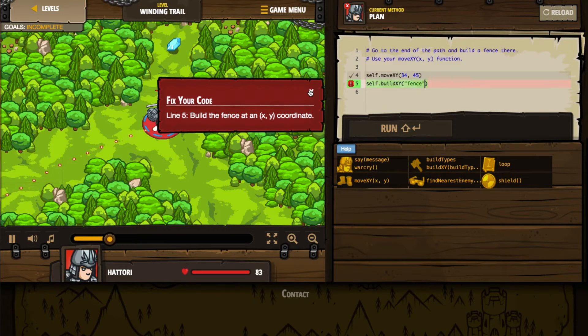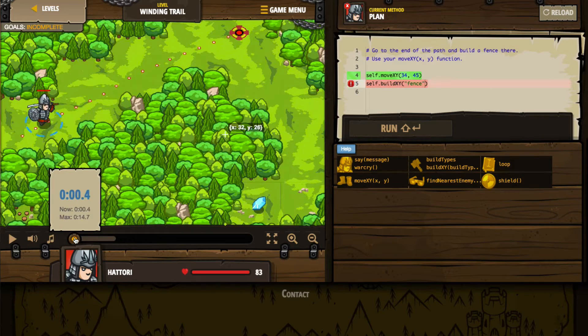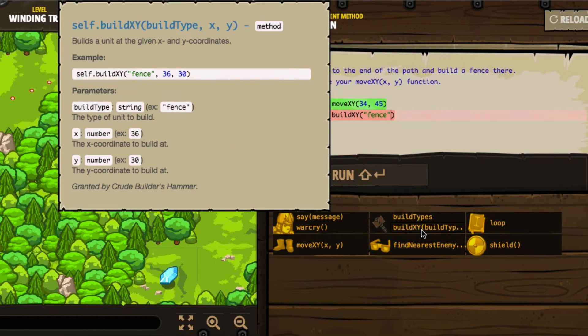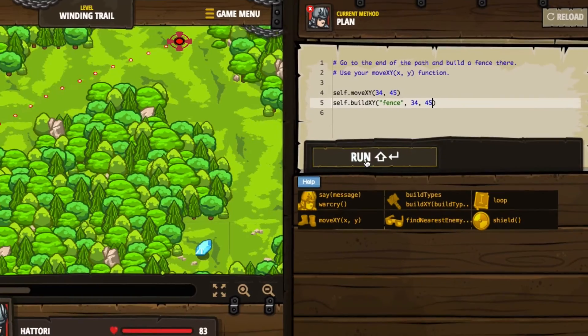It's been a while since we've looked at this, so I'm not familiar with what the code is to actually build the fence. So let me close this, run this back, and take a look at some of our help over here. We know that we've got self.buildXY fence — it looks like it wants some coordinates here as well. It says buildXY: you can put the fence in quotes, but then you also have to include the coordinates. The fact that we've moved to those coordinates doesn't actually help us — that's just where we need to move, but we also have to tell it to build at those coordinates as well. So we'll correct our code and include an X coordinate of 34 and a Y coordinate of 45 and see if that helps us.